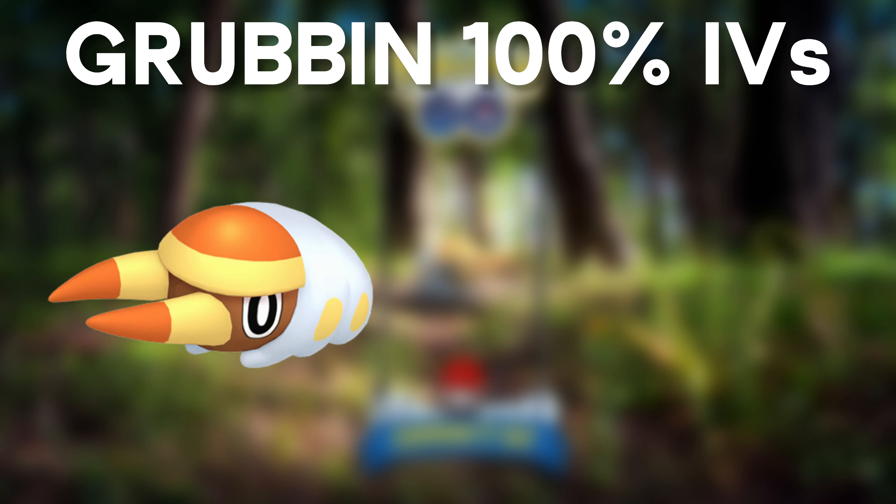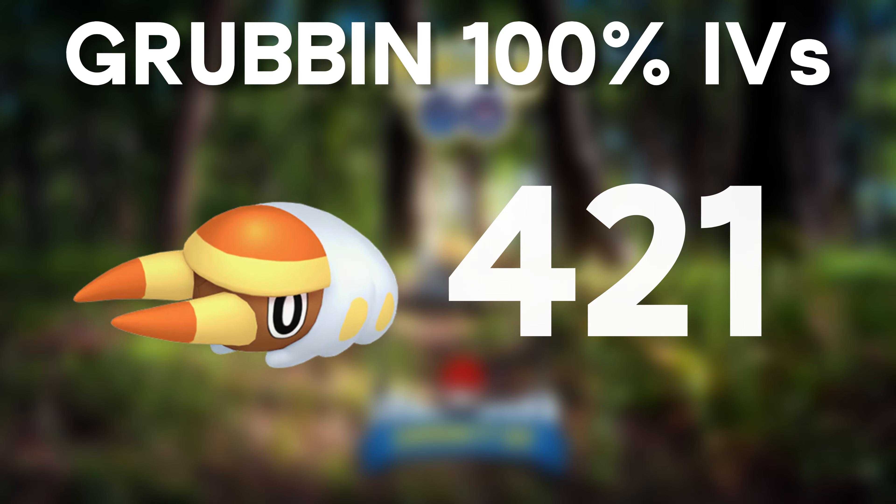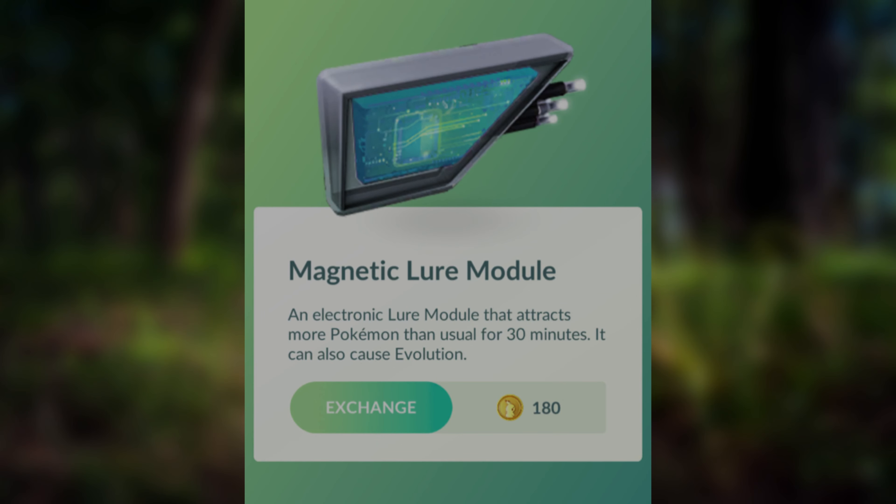Also, the 100% IV for Grubbin is going to be 421. You need to make sure you have Magnetic Lure Modules active in your area, or you will not be able to evolve your Charjabug into Vikavolt.